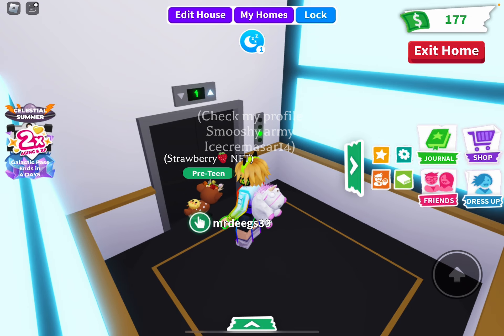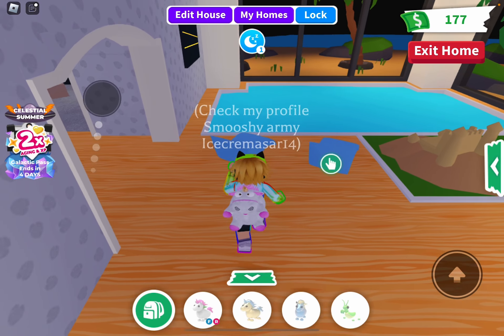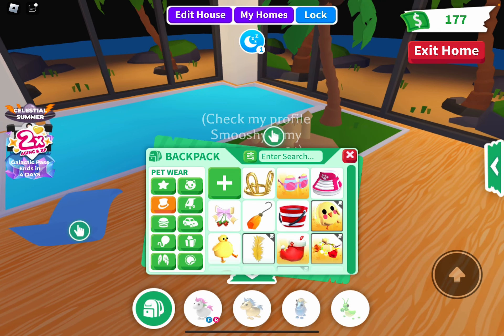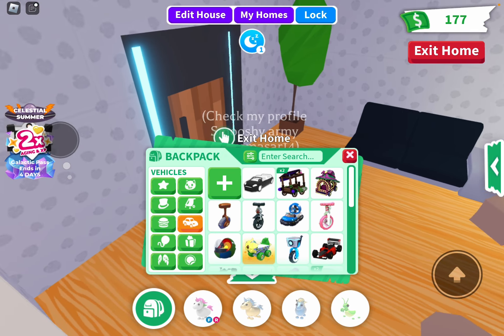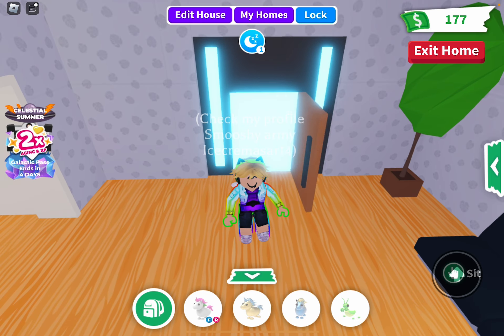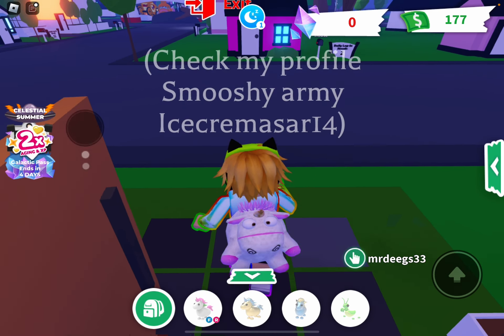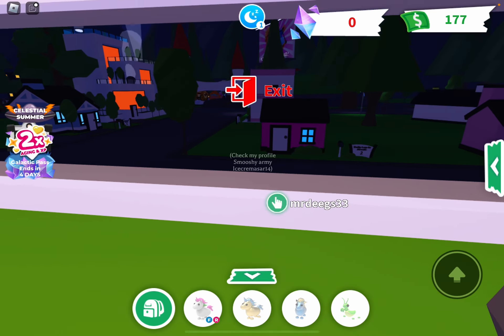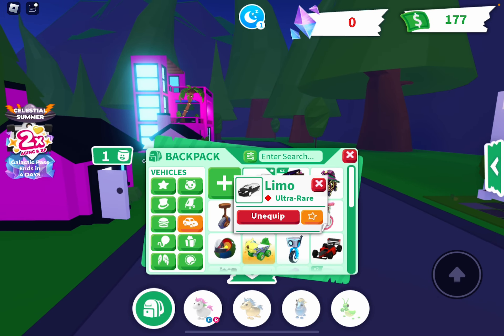I'm going to go back to floor one. This is actually really nice and I get a couple of other things too. I get a brand new limo — that's nice. This limo is actually really nice. Oh, it's green! It's a green one. They knew I liked green.